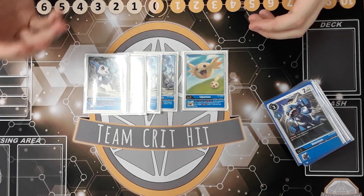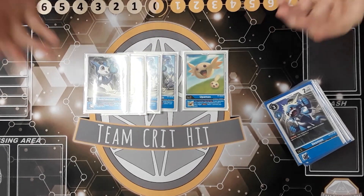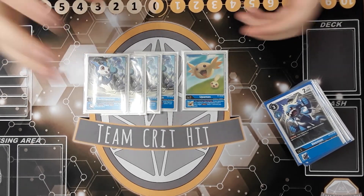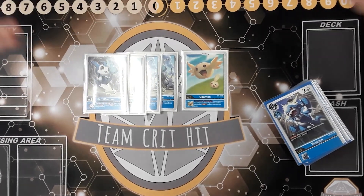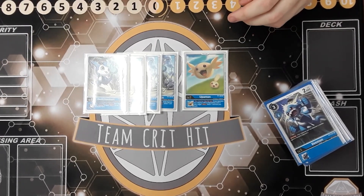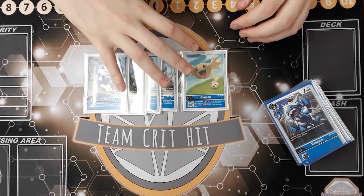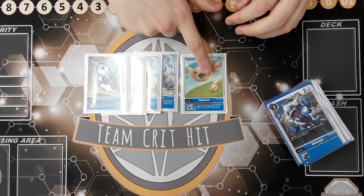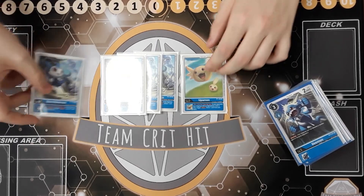DemiVmon's effect is inheritable: when attacking, once per turn, if this Digimon has jamming you trigger draw one card. Upamon's effect is when attacking once per turn, if your opponent has a Digimon with no Digivolution cards underneath, you trigger draw one. We like DemiVmon more because in this deck you're running jamming and you'll more consistently trigger it. Right now there are a lot of one-cost champions, so Upamon's condition is harder to meet.